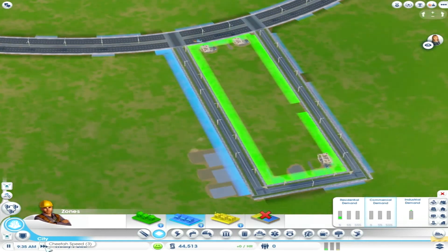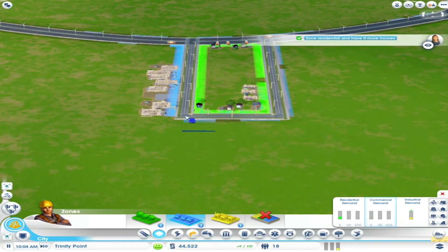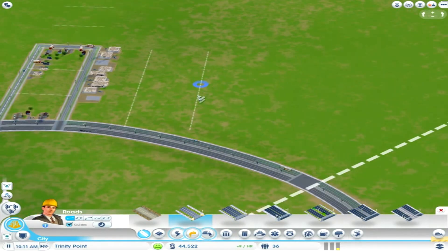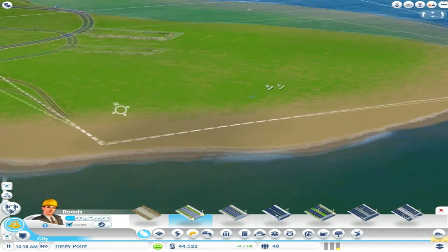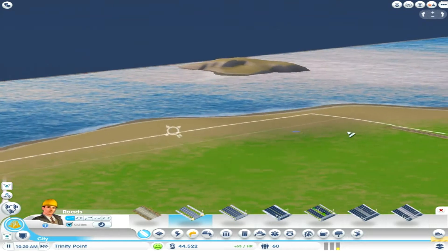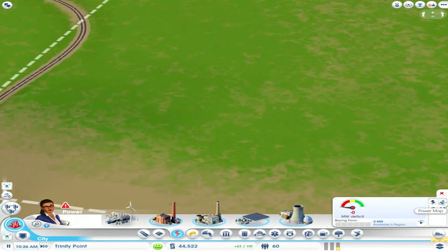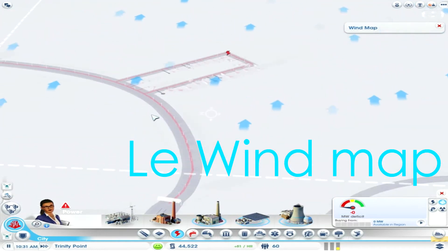Let's speed up the time a bit. We need to have power, of course — we want to do everything here, my people need power. So where are we going to get it? Maybe over here where all the wind comes from the sea. I think we have a wind map — yes, we do have a wind map.